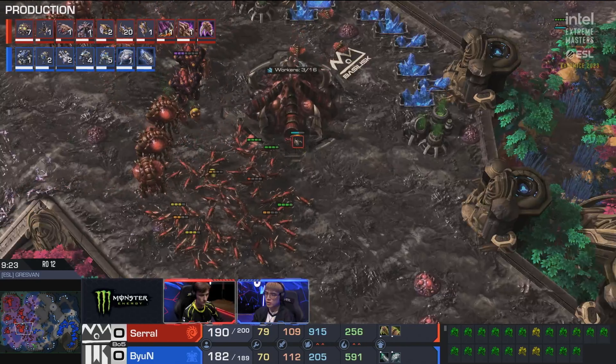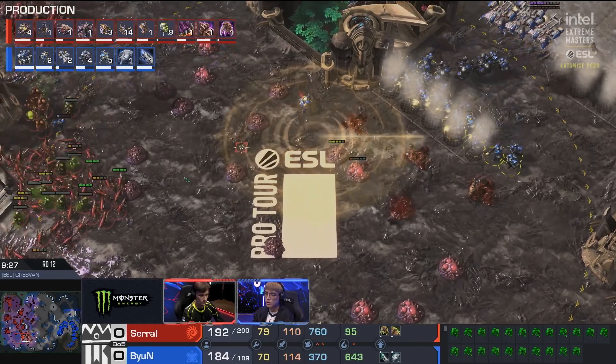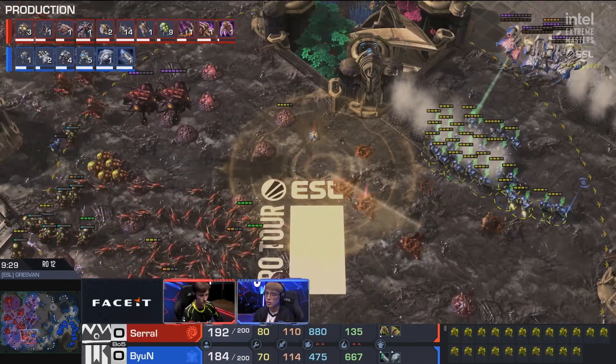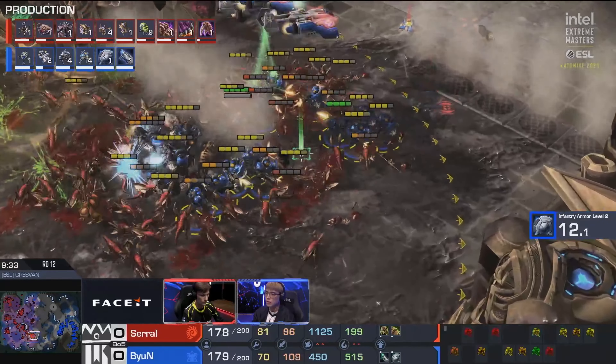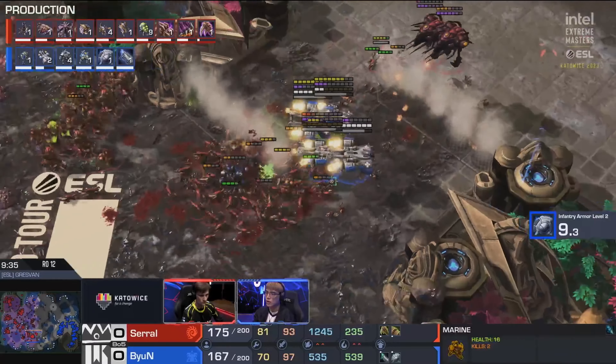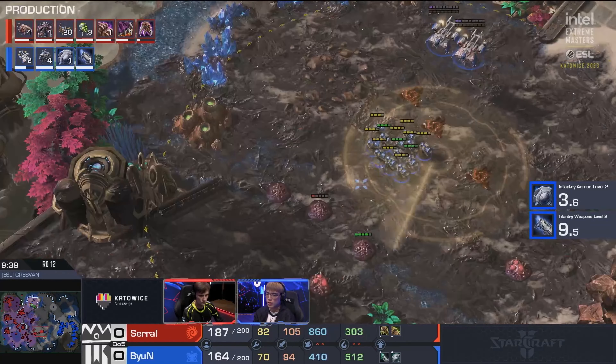Bjarne's trying to roam this map — he's trying to do what he does best, but Serral isn't giving him a whole lot of space. Every time he kills like three creep tumors, the next time he comes back to that area of the map a dozen more suddenly appear. Now Serral gets a full wraparound as he's ready to blow up that army, but luckily the Medivacs pick up and grab some of that bio army.